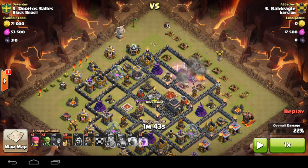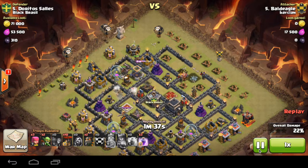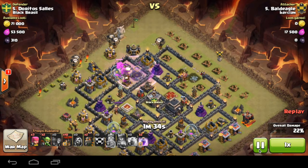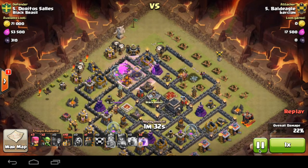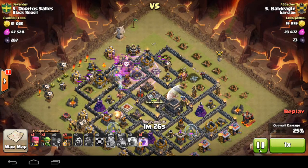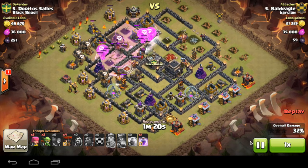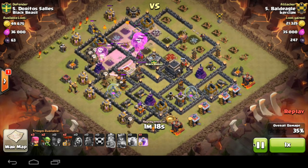Just to show you the placement of his lava hounds — he's placed one lava hound here and, with the air defense he wants to target over there, he's placed one lava hound directly on the air defense and one to the right of it. This is so both of them go to that same air defense and collect as many traps as possible from that area.